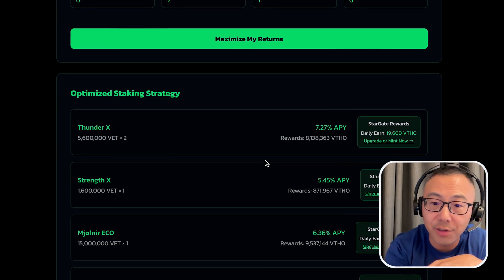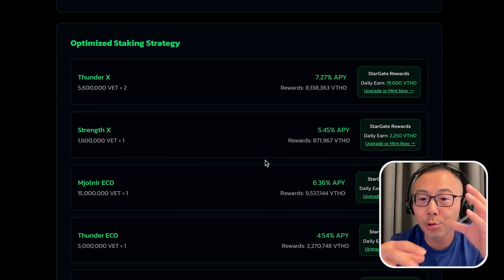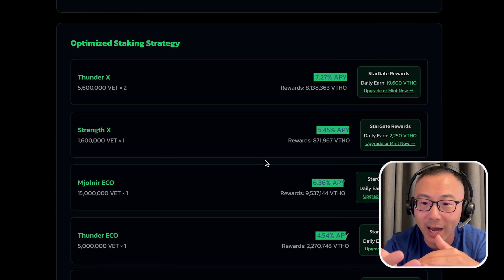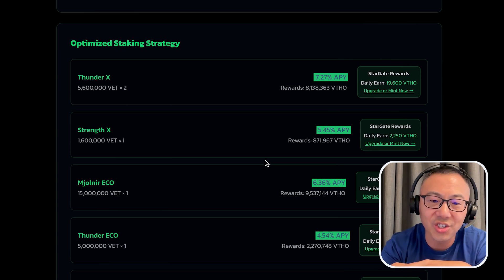The simulator will show you how to maximize your allocations. You can mint more Econodes based on your holdings and see how much APY you get based on each tier level. This is an estimation, but there are some conditions.